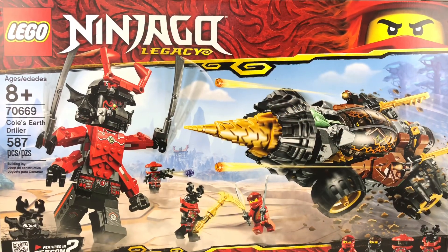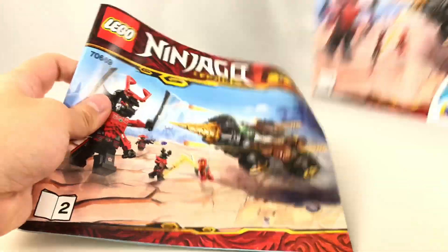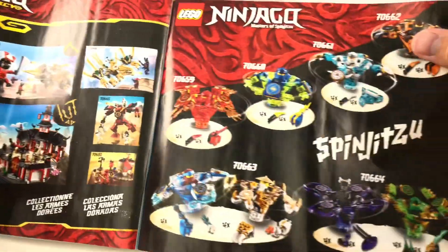The front of the box is actually really pretty — I like the background, and the back has some extra details to it. As for the instructions, there's two separate booklets, and at the end, there's an ad for the other Lego Ninjago sets for this wave, including the spinners.